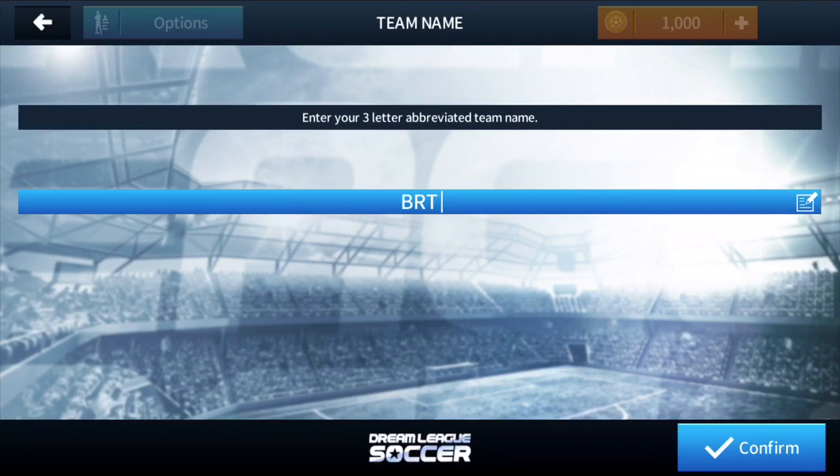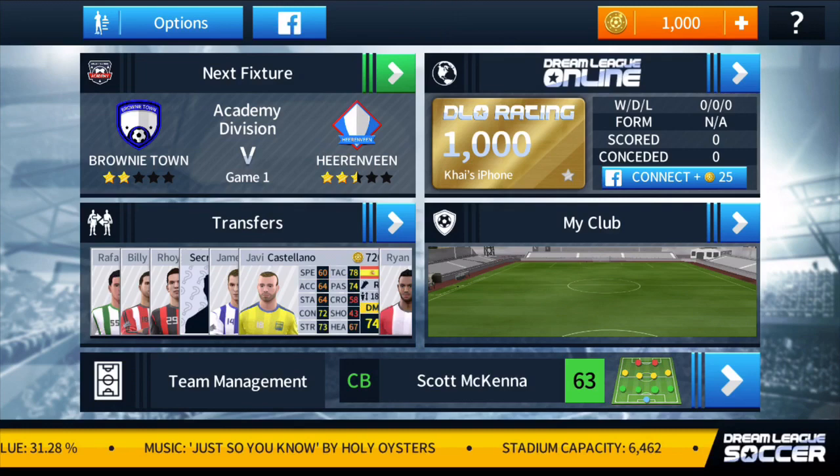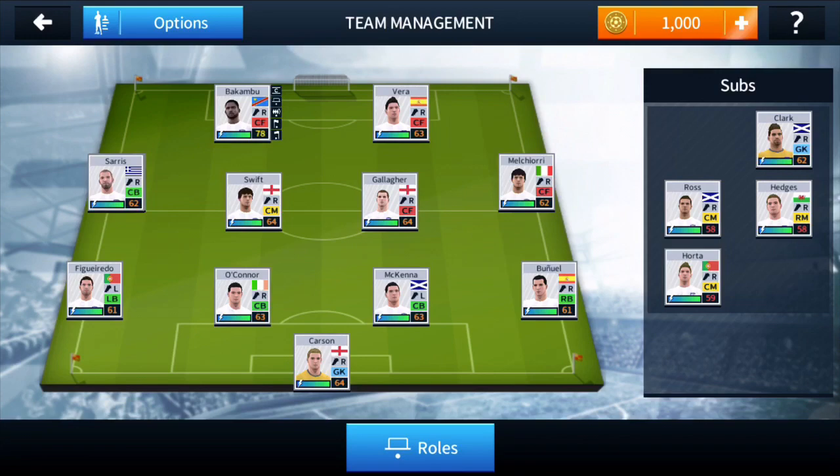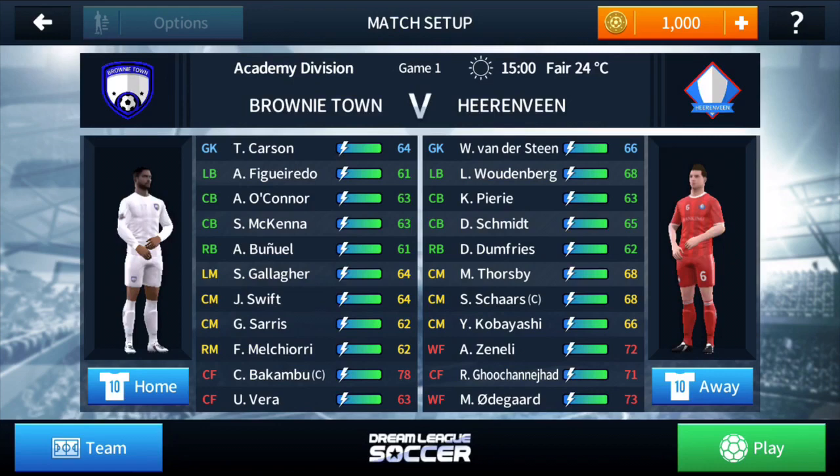We do play our first game in this episode, although you're going to have to wait to see that - I'm pretty rubbish and shooting is really hard. As you can see I've got a pretty low-rated team: Pakumbu is 78, but otherwise it's all about 60s. I've put some random strikers in midfield because I'm a bit dumb - I've got centre forwards playing in midfield just because they're higher rated. I also put this guy in at centre mid because you can't really have a centre back playing left mid.